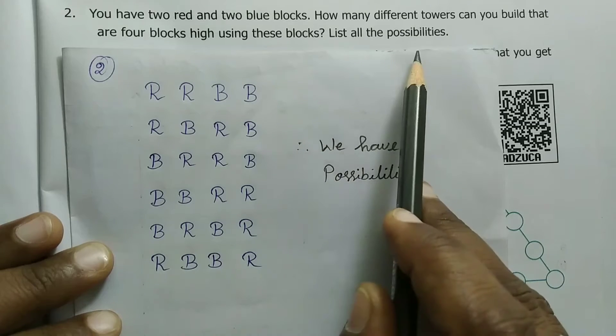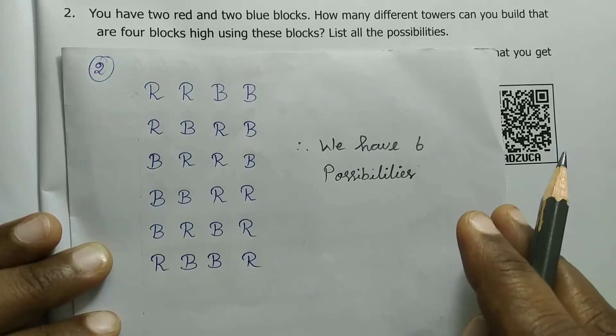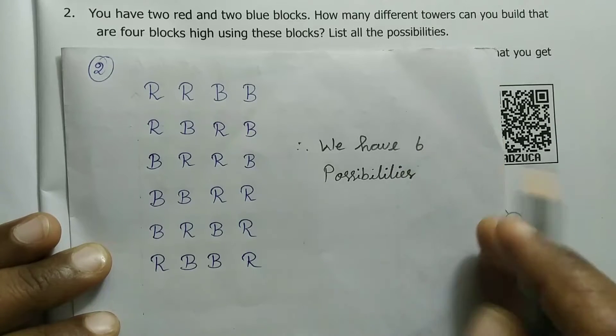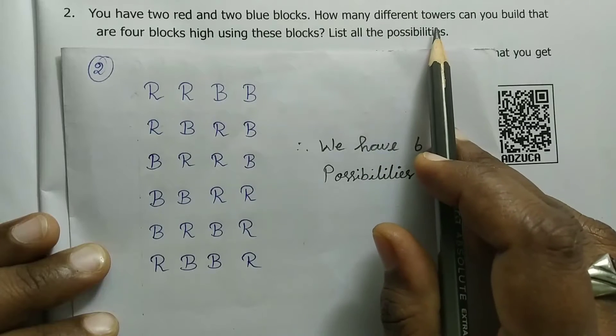List all the possibilities. Here we have 2 red blocks and 2 blue blocks. We will build a tower like building blocks. We will build a tower like this and fix the tower, then build different towers.